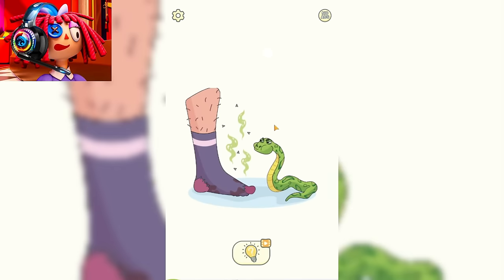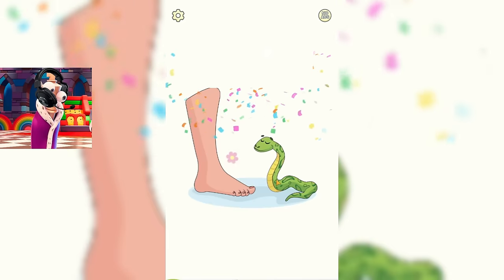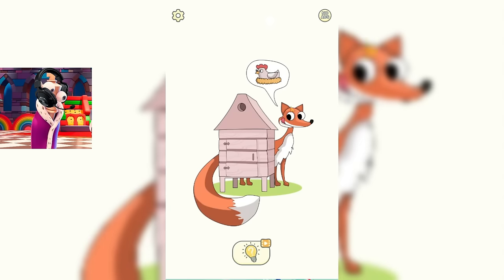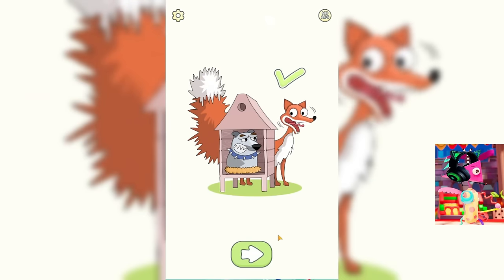Now we need to help this guy get rid of the snake that wants to bite his leg. It seems to me that the problem here is a little different. We need to get this stinky sock out of here. Now this snake is happy because its feet smell like flowers. Well, it's great that we were able to help this snake. And now we move on to the next task. This fox wants to steal the chicken from there. This fox needs to go. Looks like we need to do something different. Look. It's a dog inside this chicken coop.